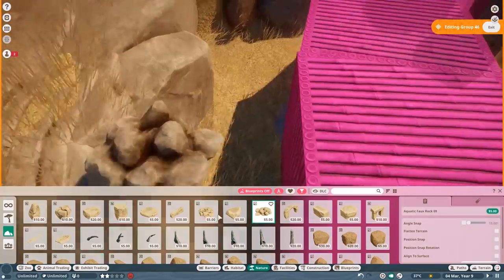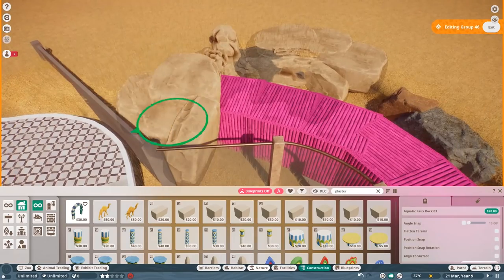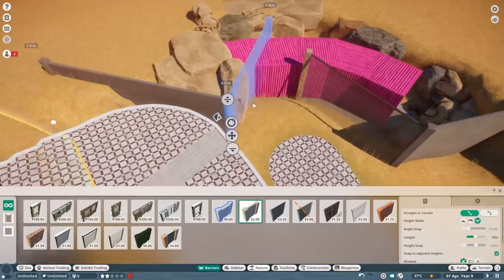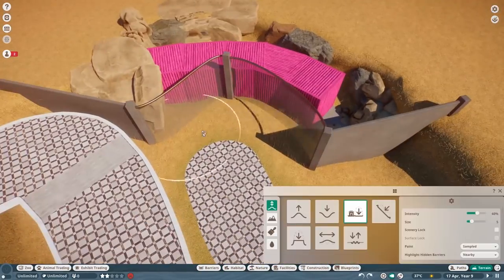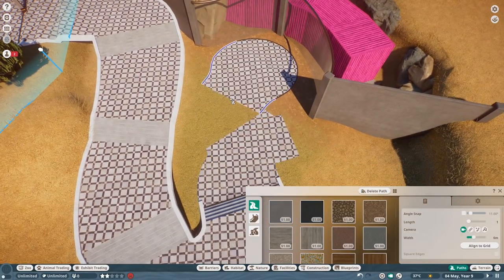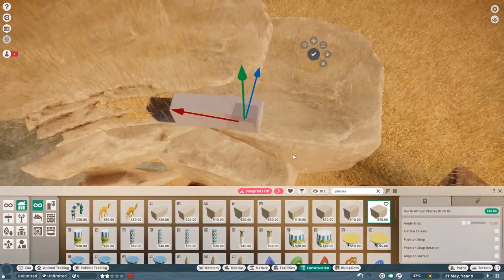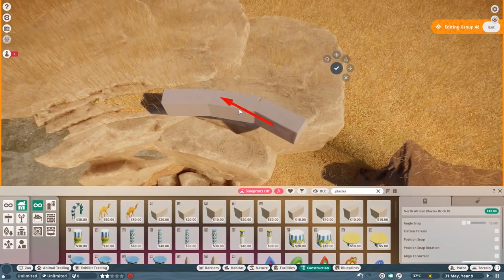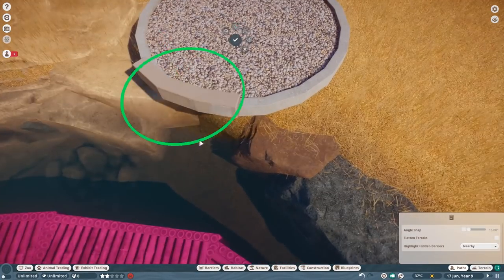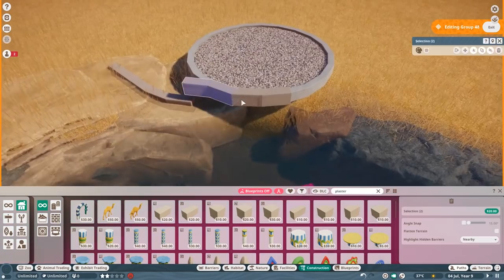First and most importantly let's talk about the habitat idea. This is the African penguin habitat, and the African penguin - also known as the Cape penguin or the Southern African penguin - is a very well known animal when it comes to zoos in general. They have a very specific style of habitats you will see in many zoos across the globe, which is mostly rock formations with a water bottom where you can see them underwater, with underwater viewing and so on.